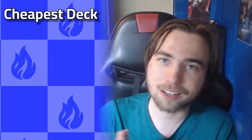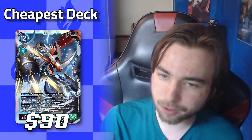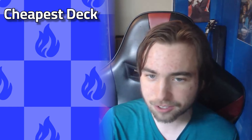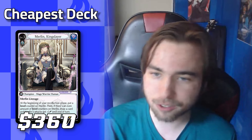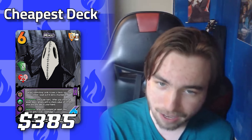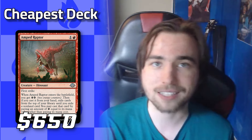Next up we have the Cheapest Deck category — comparing every game's cheapest deck and ranking them. At the bottom: Pokemon with Gardevoir for $40, then Shadowverse Evolve with Egghaven at $85, Digimon with Imperial Dramon at $90, Yu-Gi-Oh with Runic Stun at $185, One Piece with Luchi for $225, Lorcana with Amethyst Ruby Bounce for $250, Cardfight Vanguard with Zorga for $260, Grand Archive with Fire Merlin for $360, Universes with Mimic for $385, Flesh and Blood with Dash at $450, and first place is Magic the Gathering with Boros Energy at $650. This shows the cheapest option you could spend to play competitively.